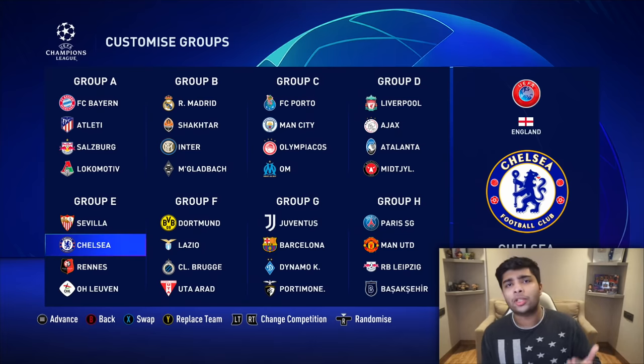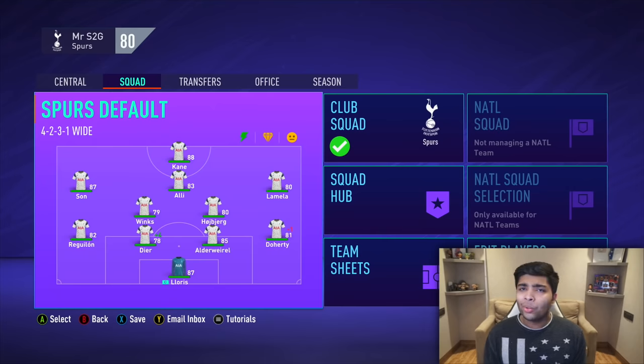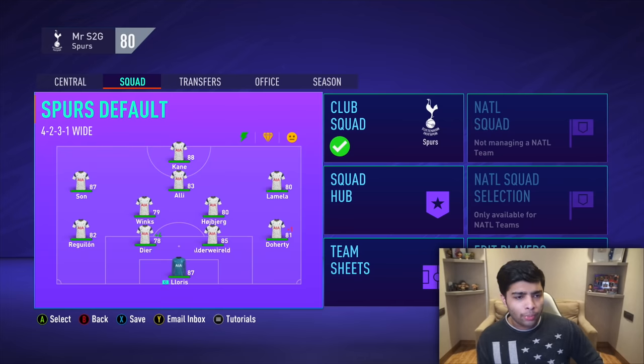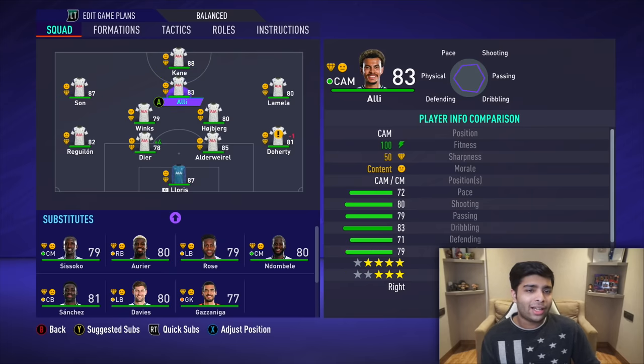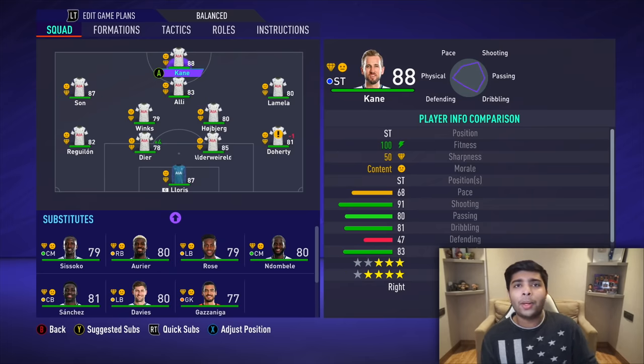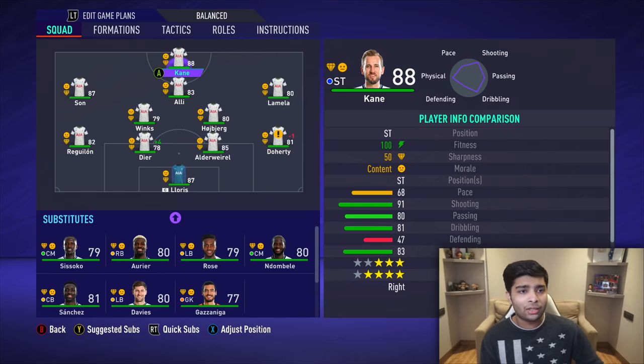I think to spice things up, we got to put Spurs in the Champions League. So we've chosen Spurs as our club for today's challenge, and that means we got to pick one player from this squad. I feel like it's got to be Harry Kane. Having a striker of his quality to build the team around would just help us out massively. Son was a good shout as well, but I think Kane being probably the most expensive player makes sense. We've only got 500 million to spend and we've got 19 other players to sign, so I'm going to go Kane from Spurs.